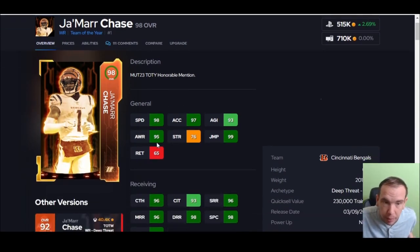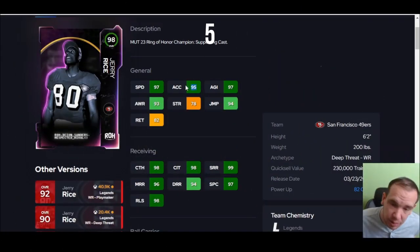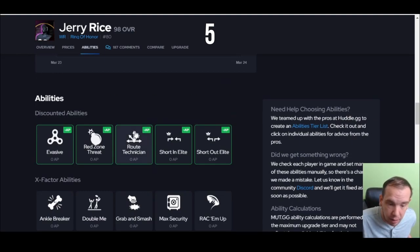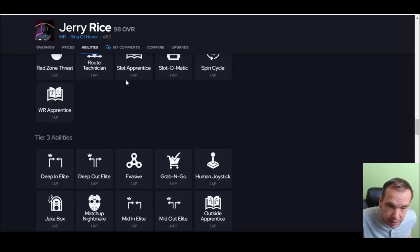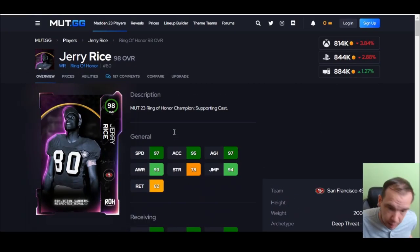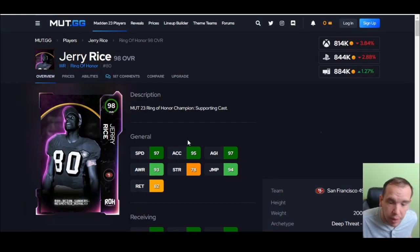Up next is Jerry Rice — 95 acceleration is not the best, you're going to have to get that buff. The sprinter strategy card gives you plus three, and a theme team of course could help. This guy gets route technician for zero, I love that. He gives you a couple options for zero AP. He runs crisp routes, he's on my team and he's staying on my team. In the slot, he is a monster. Juke, spin — all that feels good. He breaks more tackles than Jefferson and Chase. This guy is really really good — go try him out.